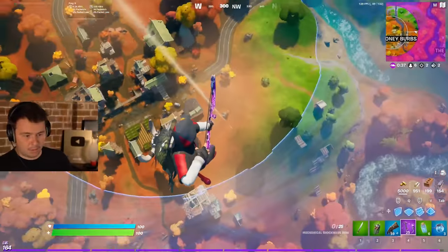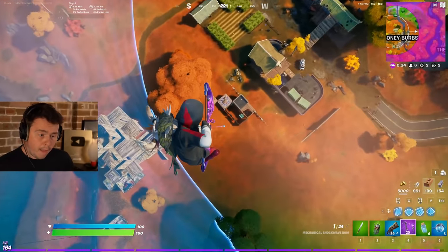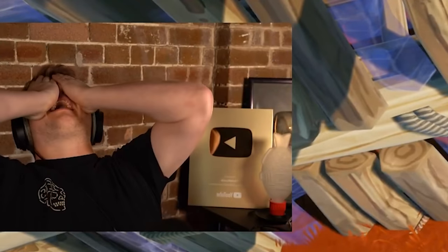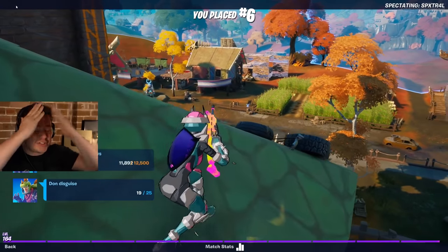No! No! I could potentially save it. No! I don't believe it! You stupid sweat! Obviously, unfortunately, we weren't able to nail the Velociraptor skybase. Epic, I don't know what you've done wrong - I don't know if Velociraptors and every animal just has a fear of heights and seems to have a heart attack after they get a little bit too high up in the air. But figure it out, because I want to make my Velociraptor skybase before the season ends. At the end of the day guys, as always, when we do skybases, I had a ton of fun. I hope you guys enjoyed watching as well, and as always, I will see you legends in the next one. Bye-bye.